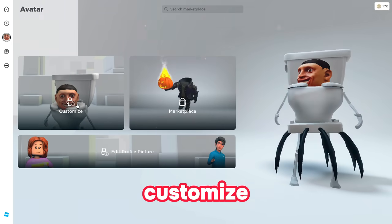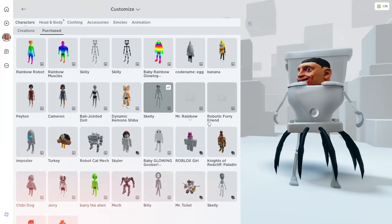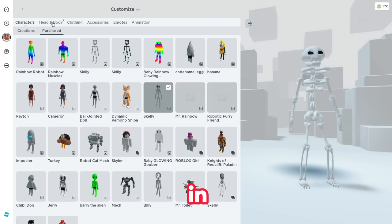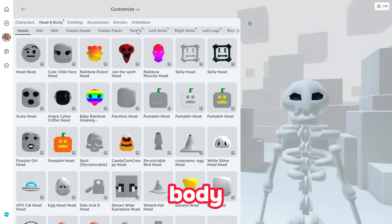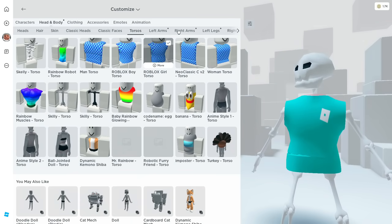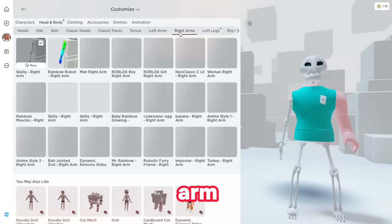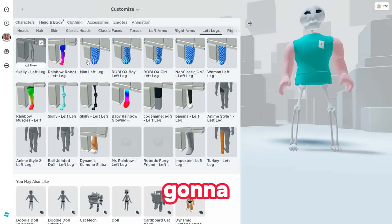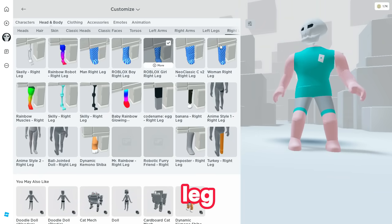Head over to customize and choose any character. I'm going to equip myself as a skelly so I can show you in an easy way how to get the headless. In head and body, you can choose your current character or go with any preset. In torso, choose girl torso; for left arm choose roblox girl left arm; for right arm choose roblox girl right arm — or roblox boy right arm if you're a boy.